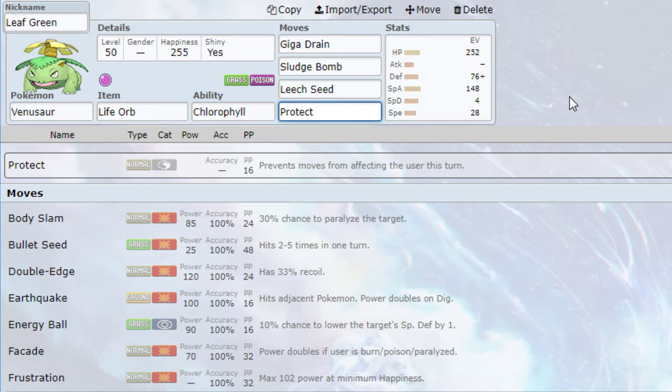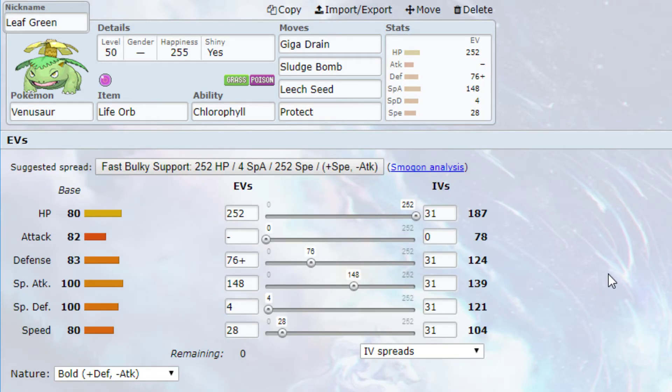For the EV spread I have 252 HP, 76 Defense, 148 Special Attack, 4 Special Defense, and 28 Speed. This makes for a bulky Venusaur with that 252 HP and 76 Defense investment. Venusaur isn't weak to a lot of things, but the stuff it is weak to — Fire and Flying — is very common. For IVs I would go for HP, Defense, Special Attack, Special Defense, and Speed. You don't need Attack IVs because Venusaur is a special attacker.